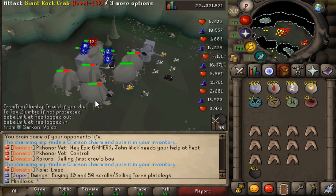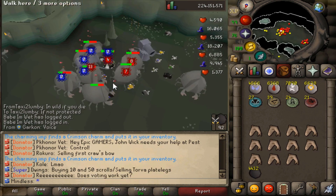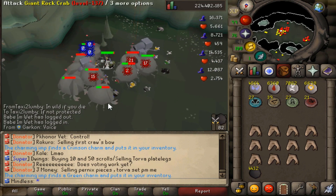That's pretty much it. This will take about two to three hours if you really stay on it and get a lot of charms. Then you can make all the pouches and the Steel Titan is yours, or the Pack Yak, or whatever your goals are with Summoning.